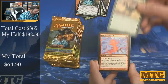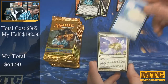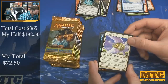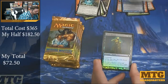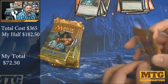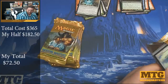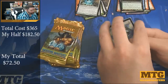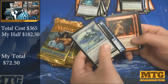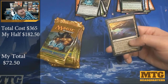Pack three: Spore Source Thalid, Desperate Ritual, Narcomoeba, Revelark, and a foil Street Wraith. That first pack would have been a nice hit on its own — you would have paid maybe $15 a pack or something like that. But we're here to win big. It's win big or go home.